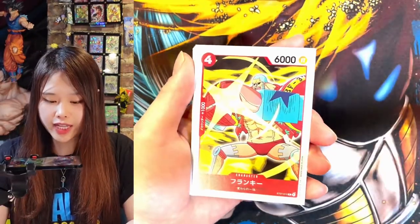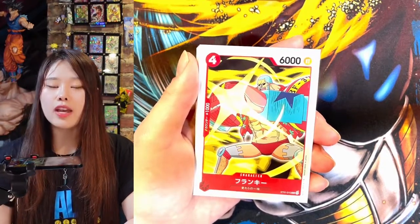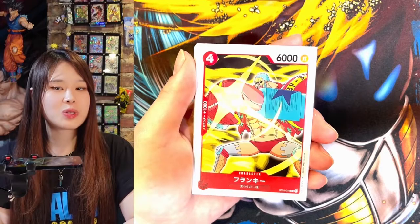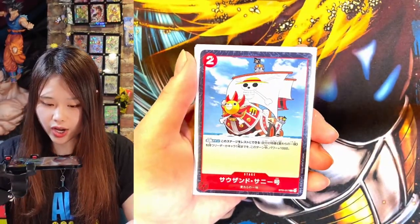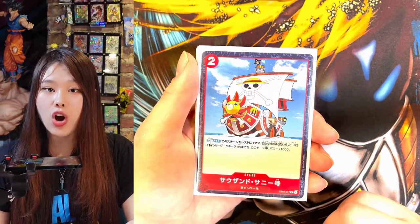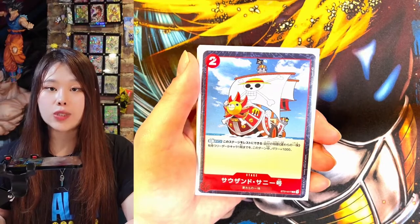This character is Franky. He is a cyborg, and he is also a perv. He's the shipwright of the crew, and his energy source, which is very interesting, is Pepsi Cola. He built Thousand Sunny, which is this card. Thousand Sunny is a stage card that allows you to give 1k power to any character cards or leader card.